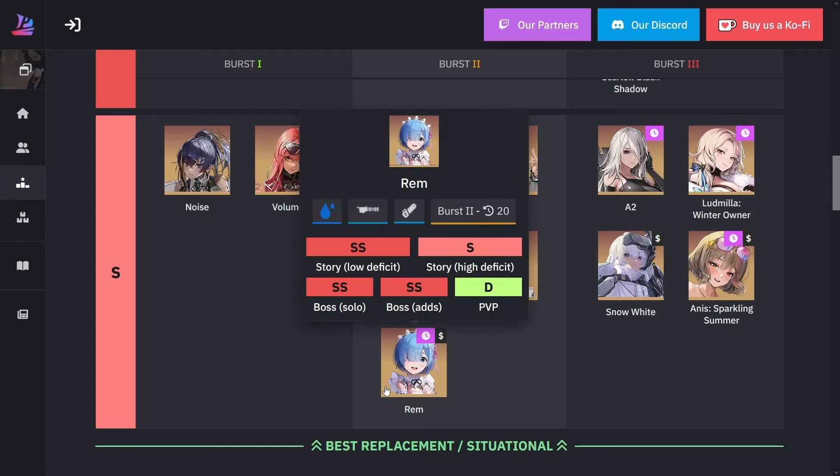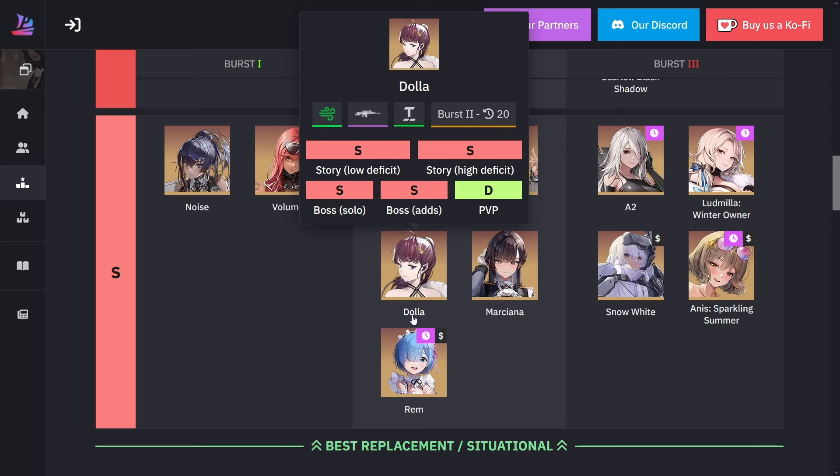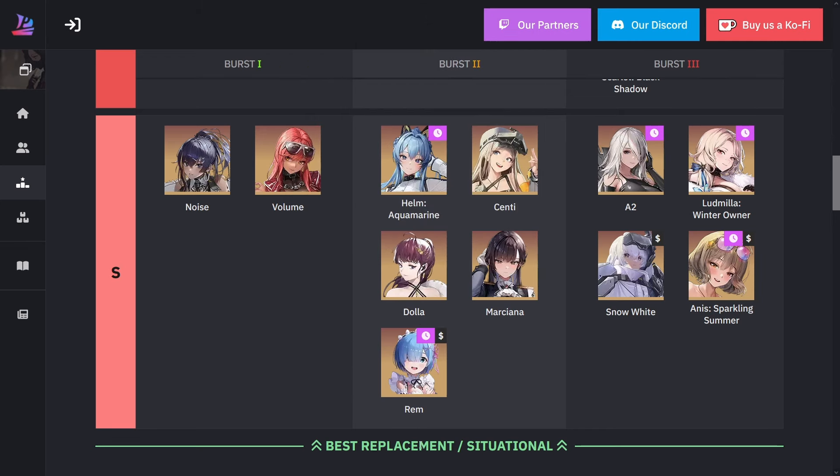Ram is one of the newest units added and unfortunately won't come back since she's a collab unit. Besides boosting rocket launcher units, whenever she bursts she shares her HP healing — every time she attacks she shares that healing for 10 seconds. She's also a 20-second burst, so she can do this every single burst rotation. She's an excellent healer.